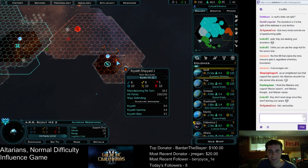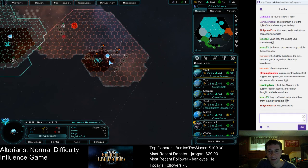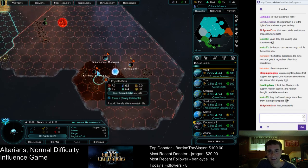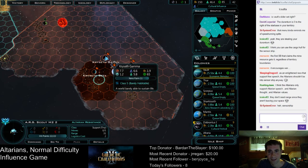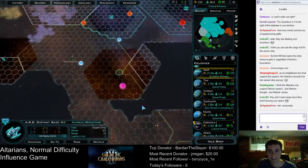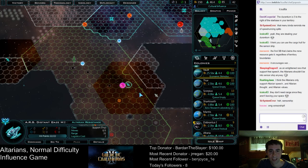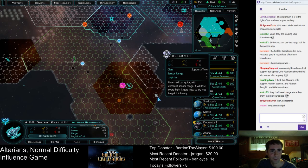So they have — that's their shipyard — building something called a Burden, whatever that is. They have a nice cluster here — three worlds. But they're not good planets: class 5, class 5, class 9. It's weak. I thought that everybody got the same starting homeworld, but maybe not.